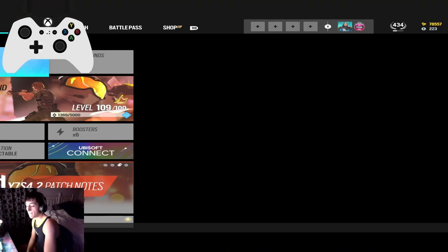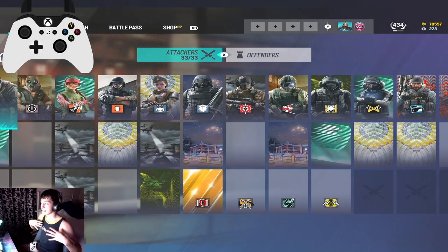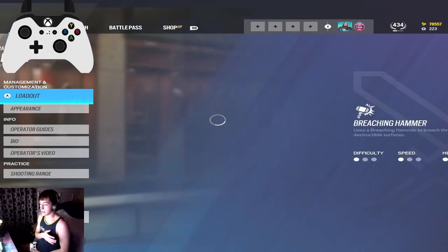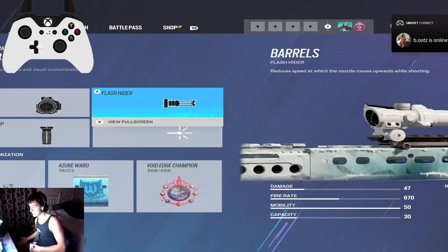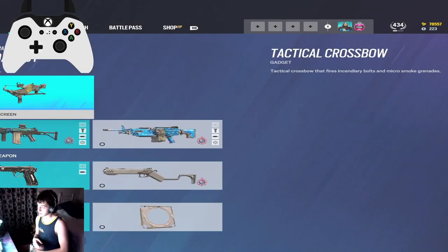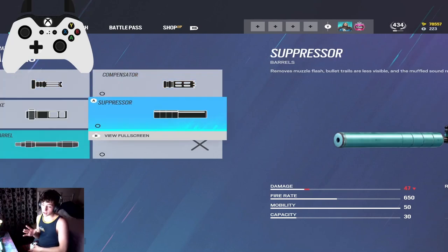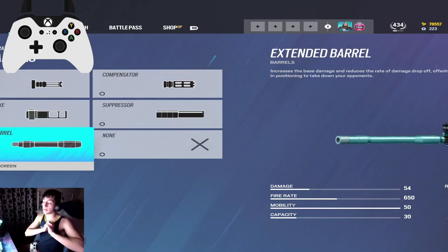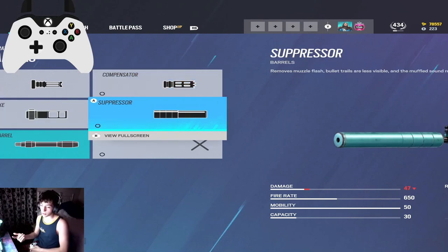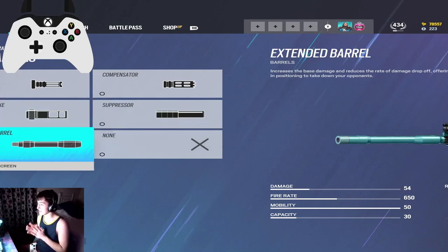Going into number thirteen, we're gonna hop into the operator menu and show you what you need to be running on every gun if possible. The best attachment in siege for recoil control and damage is extended barrel — considering the new update just released, extended barrel is disgusting. The best operator right now with an extended barrel is the Para-308, 54 damage is insane. If you can't run an extended barrel on every gun, run a suppressor. The recoil on a suppressor is nearly the same as every other barrel. Suppressor or extended barrel — if you're not using one of those two, you are throwing.